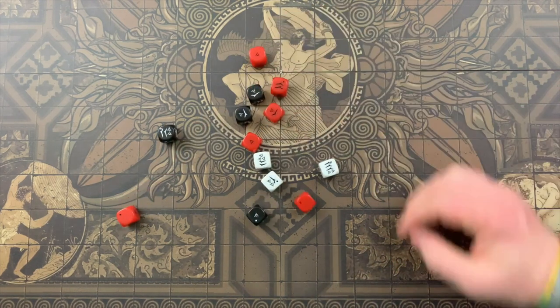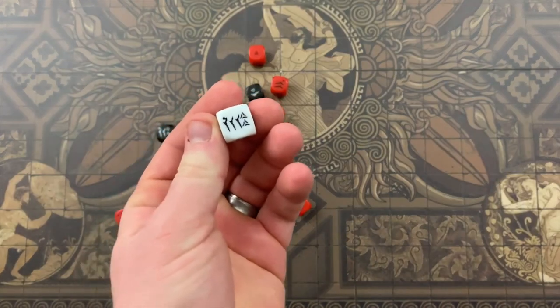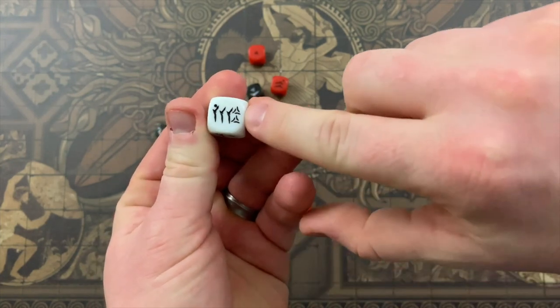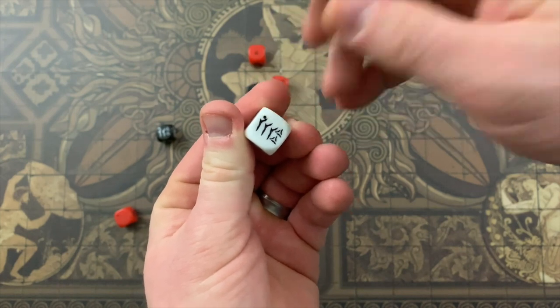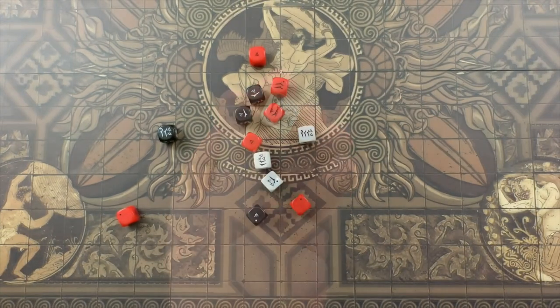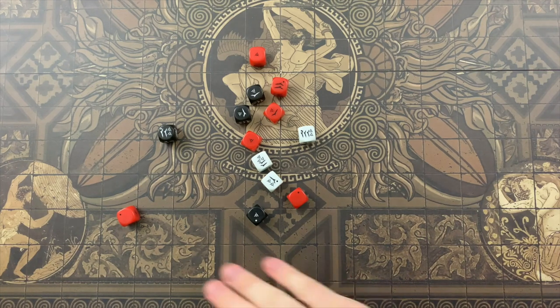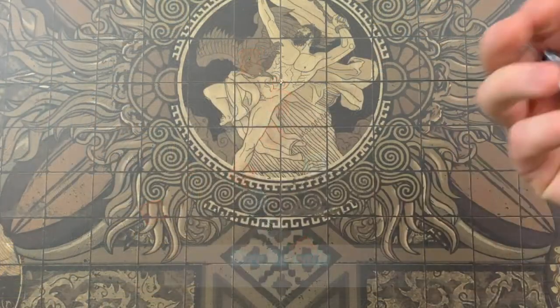The other type of dice are d6s. The d6s included in the game have power symbols, potential symbols, and a dot that isn't fully known at the start of the game. They come in three different colors — red, black, and white — each with a different spread of the three symbols. These dice are limited by the supply.